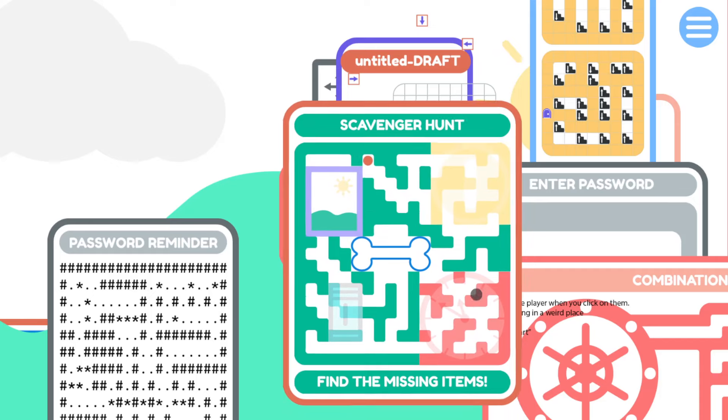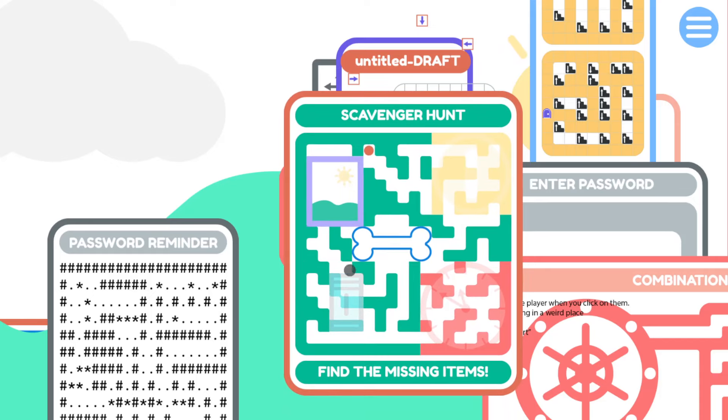Scavenger hunt. I found the items - I found a coin, a clock. So I need to find a picture and a bone and they'll have paths in them. Currently the bone is in my way. However, weird collision on the bone - the bone is a solid rectangle. I don't like that, I hope they patch that up. I need to find a picture.